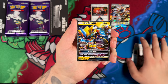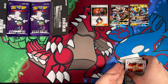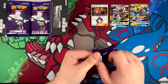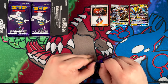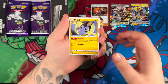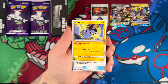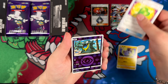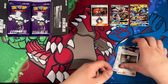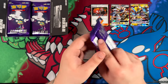We got a double rare Zeraoura GX right here — very, very nice. I feel like I've seen that one before; I might be mixing it up with another card. That Emolga — I was going to say Pachiris, but no, that's an Emolga. That looks also super, super cool. We've got a rare — just a Faulkner. I do actually have the Faulkner full art in English in my main binder.